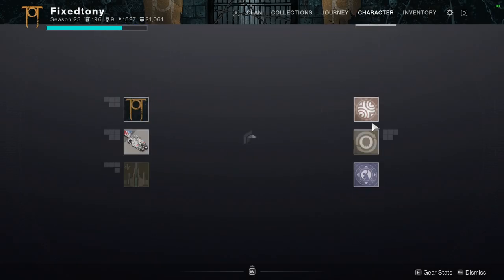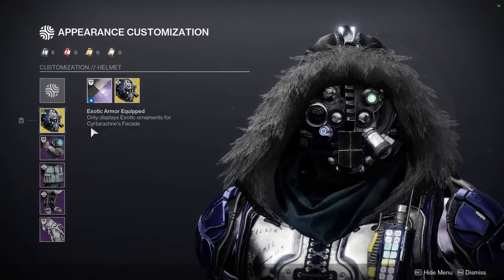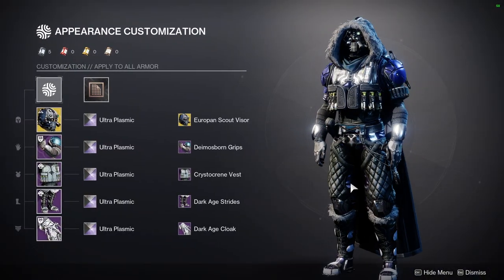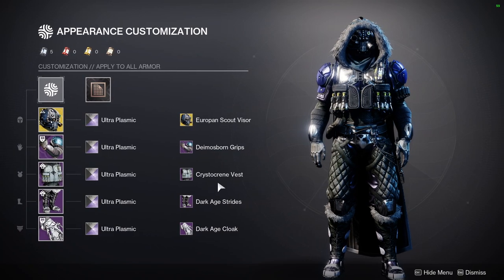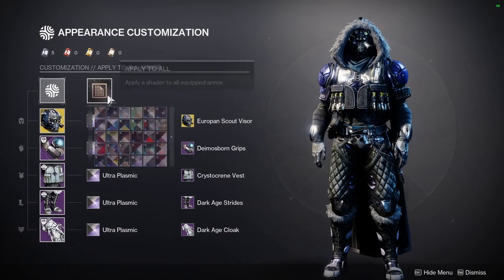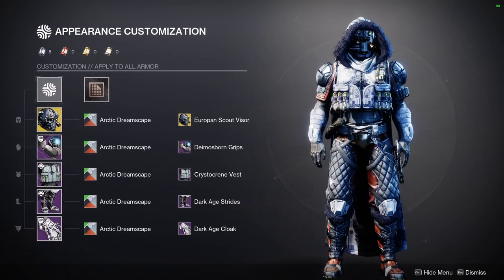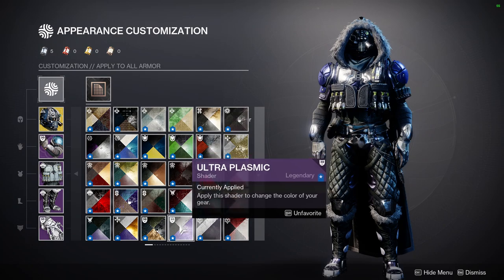Before we do that, let's look at the fit for the video because I know some people are gonna be asking. We're using the Facade helmet with the European Scout visor — I like that ornament a lot, it makes that exotic very usable because the base look without it could look really terrible. Then we have the Diamonds Born grips, crystal cream vest, dark age strides, and dark age cloak. I'm going for a snow soldier look, which is on par with what I usually go for when combining tactical sets.